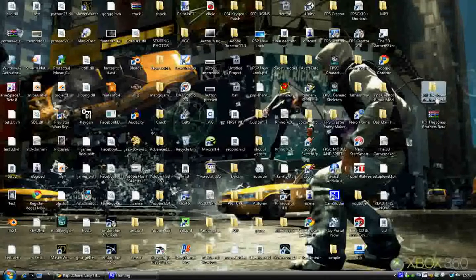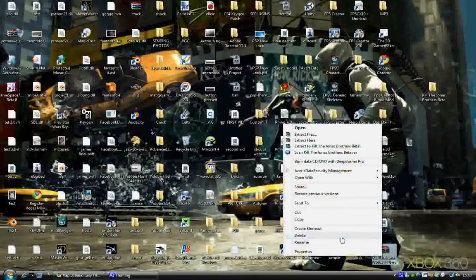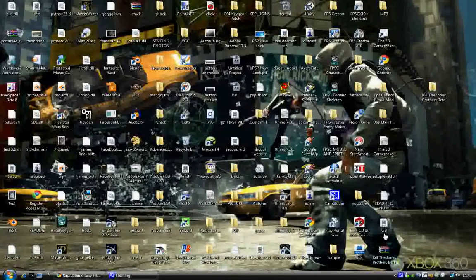Now you should get a folder that looks like this. You don't need the archive file anymore — you can delete it. Just right-click and hit Delete, or click on it and hit Delete on your keyboard. Doesn't really matter.